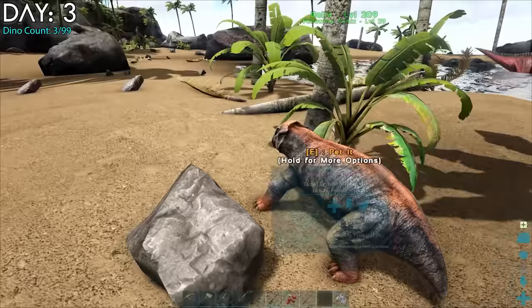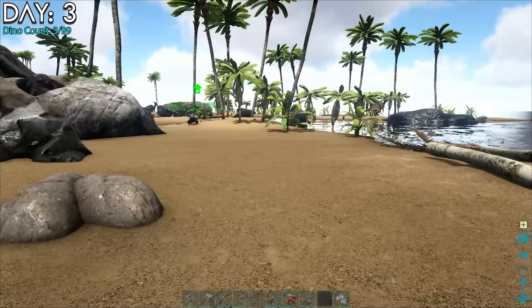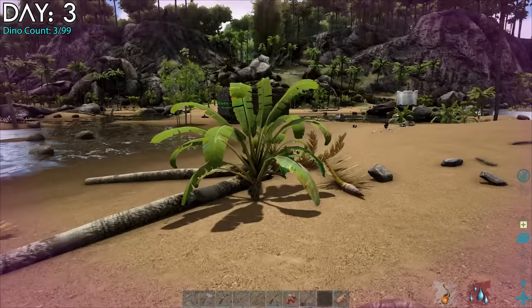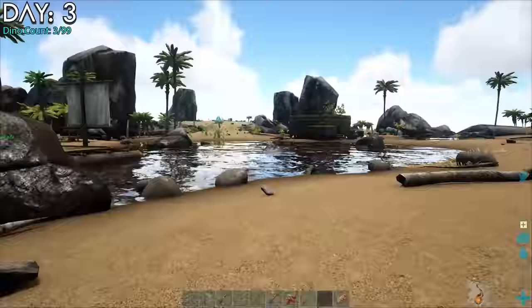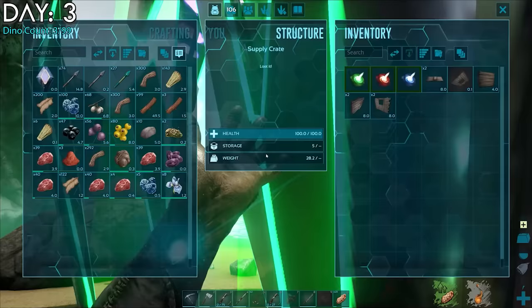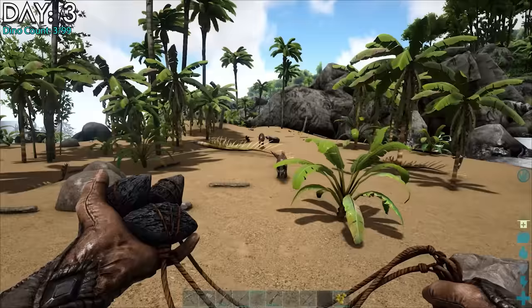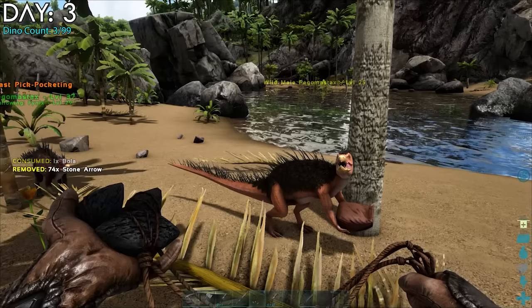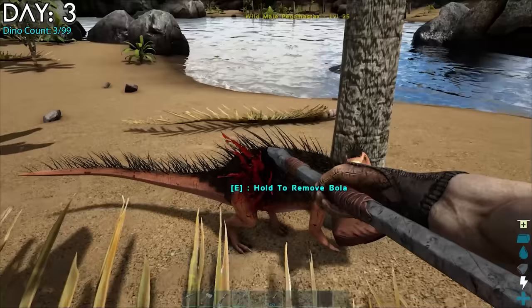Going down the beach, I found some Pegomastax I wanted to tame. Without a spyglass I'd just have to let them pick my pockets and hope they were the level I was looking for. They normally steal what's in your last slot and will take the whole stack. So if you want to tame one of these, put a small stack of berries in your last slot — because it doesn't matter if it's 100 or 20, it's about how many times they pickpocket you. I decided this one could stay with us for now.